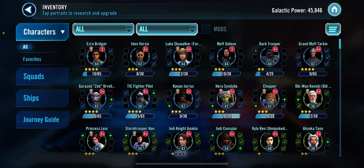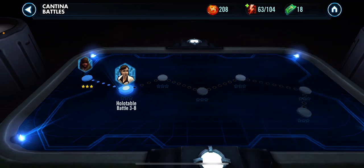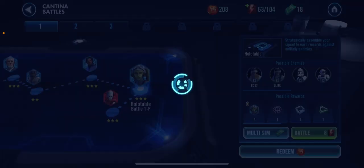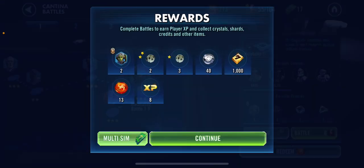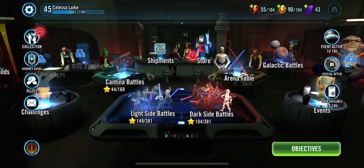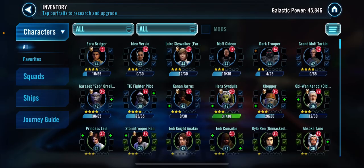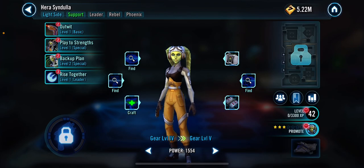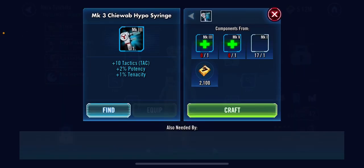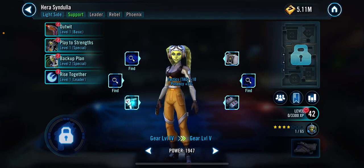I'm going to get them to four stars. Talking of Hera being close, I could quickly get her to level — there you go. Now I can upgrade her to four stars. Boom — Hera is four stars! Can craft some equipment.